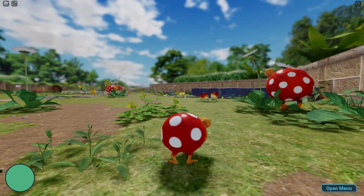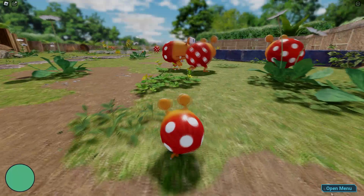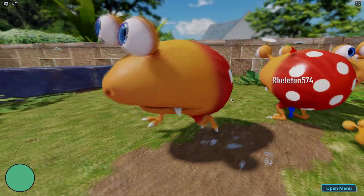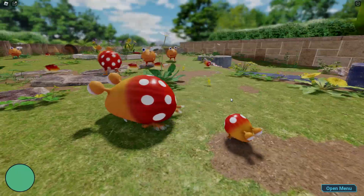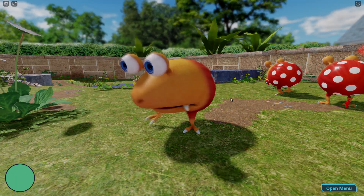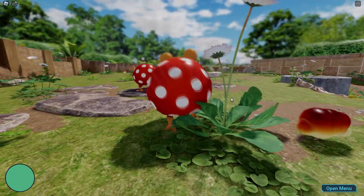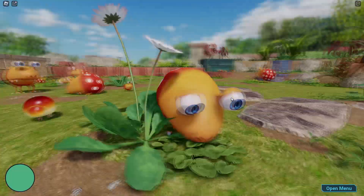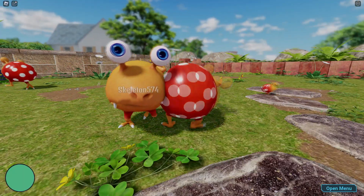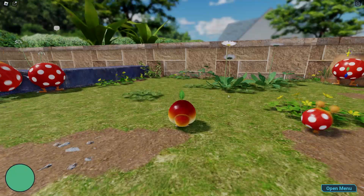There's a small Bulborb that just kind of walks around — you can attack and shake it and all that. Then there's the big Bulborb, who has a pretty big attack. One of the attacks is falling, which is interesting. R is the shake button, so you can shake off Pikmin with R.